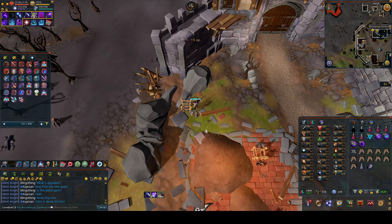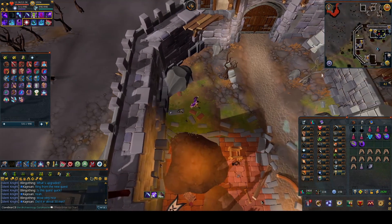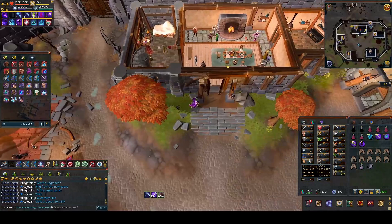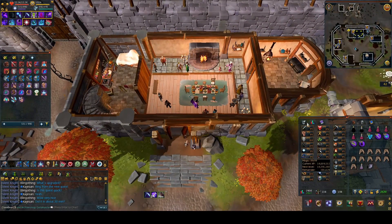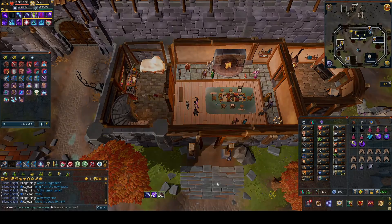Once you've got all four repaired, head back into the town hall and speak to either Aster, Overseer Sith, or Rodney. Choose option 1: yes, begin the feast. You'll go into a cutscene.